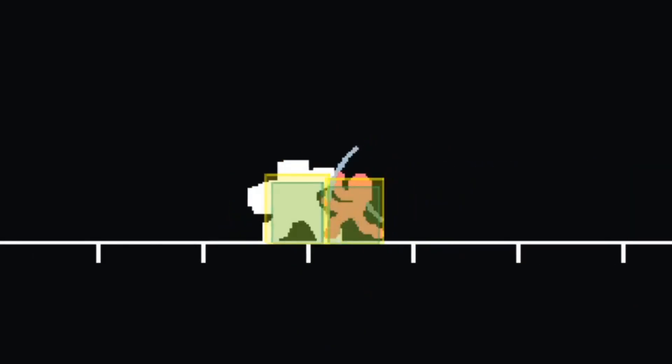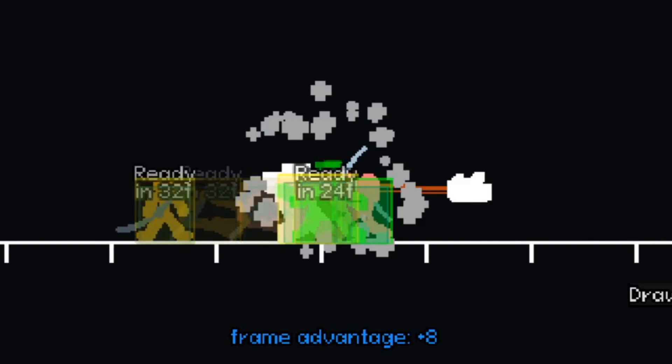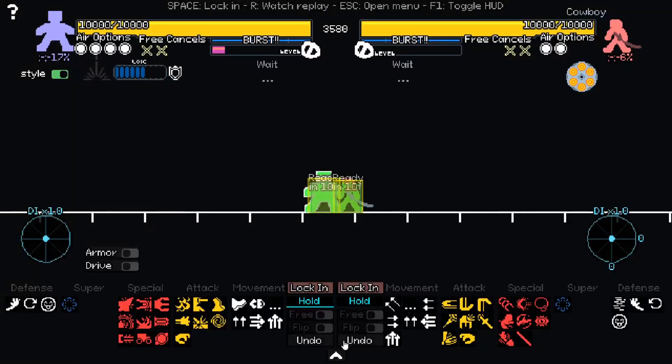On a similar note, if your block modifier is positive, that means your opponent will instead be delayed by that many frames. You can see how many frames a move takes by hovering over the icon. To see why block modifiers are important, let's take a look at an example.